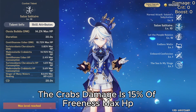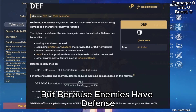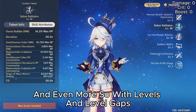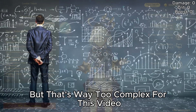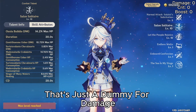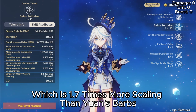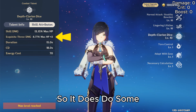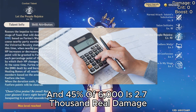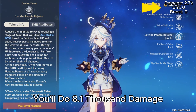At talent level 10, the crab's damage is 15% of Freena's max HP. But because enemies have defense, you'll only do 45% of that damage — and the defensive multiplier changes a lot, even more so with levels and level gaps, but that's too complex for this video. Using a level 91 crab dummy, 15% of 40,000 is 6,000, and 45% of 6,000 is 2,700 real damage. On a crit, you'll do 8,100 damage.